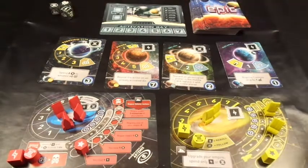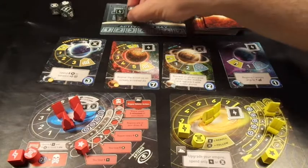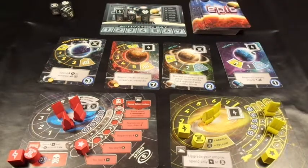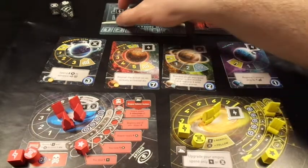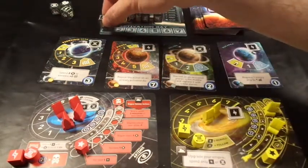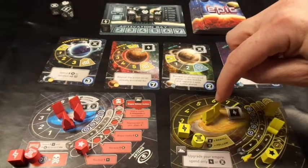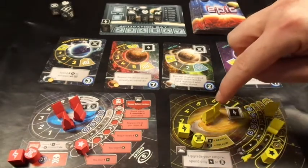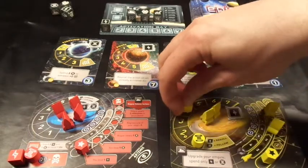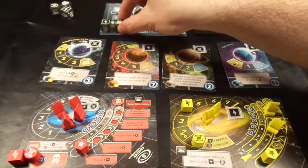As the human player I get to go first. I start with four dice and roll all of those at the same time. We have got an energy die, a colony die, a diplomacy die, and an economy die. I want to use the energy die - I place it into the activation area on the first space and that allows me to generate more energy for every rocket I have on an energy space. I've got two rockets on an energy space so I can generate two energy. I'm then going to use this colony die to upgrade my empire.